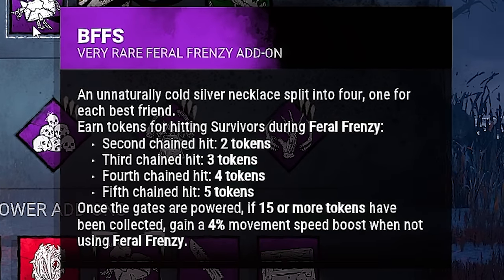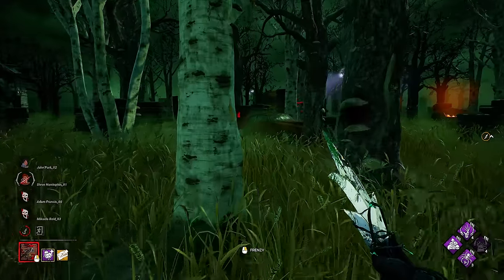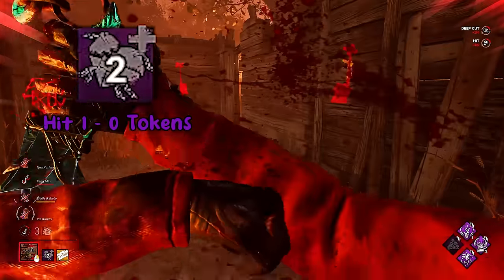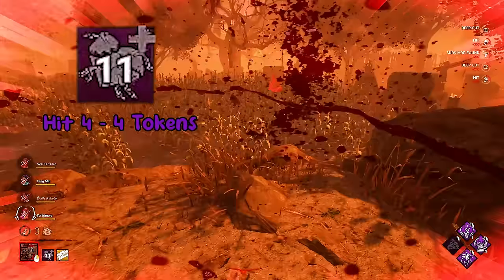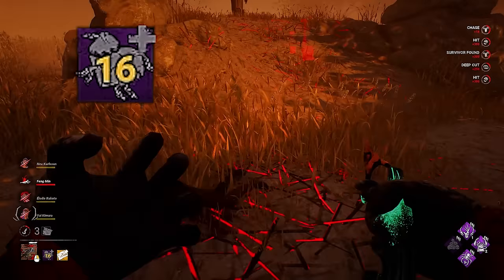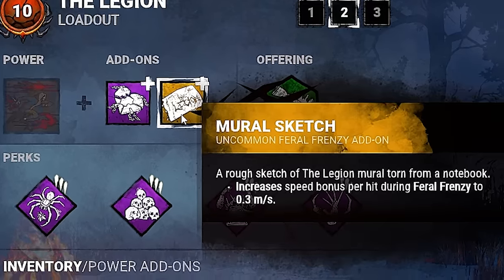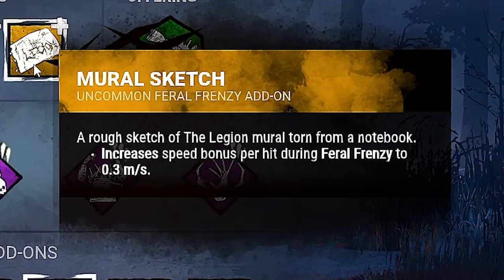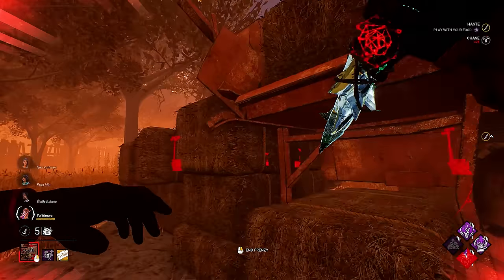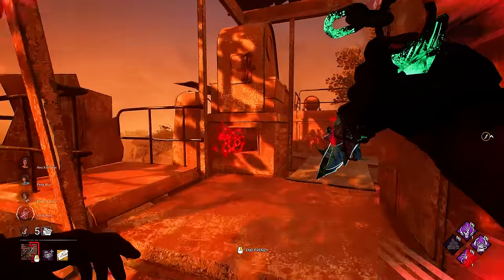Our first addon is the BFFS. This is the addon that brings the build together and makes it so that Legion can have the fastest base killer speed out of everyone. For every chain frenzy hit we get, we gain a token. The more chains in that frenzy, the higher the tokens rewarded. If we get to 15 tokens before the exit gates are powered, we get an additional 4% movement speed in endgame. Our final addon is the Mural Sketch. This addon increases the speed bonus per hit during Feral Frenzy to 0.3 meters a second, meaning that every hit we get in Frenzy will allow us to move slightly faster than before.